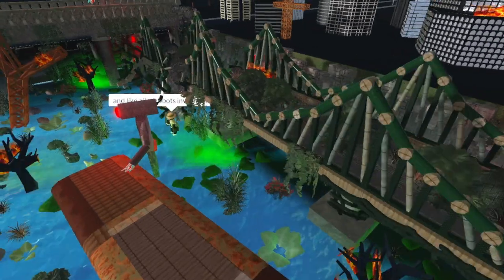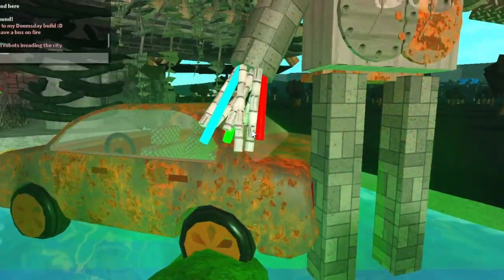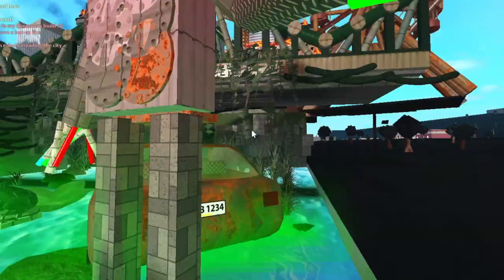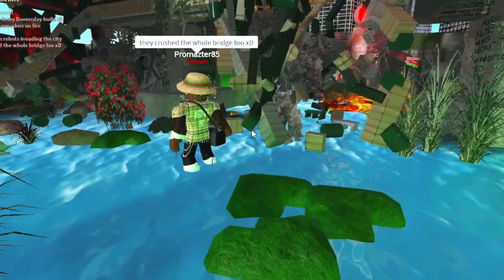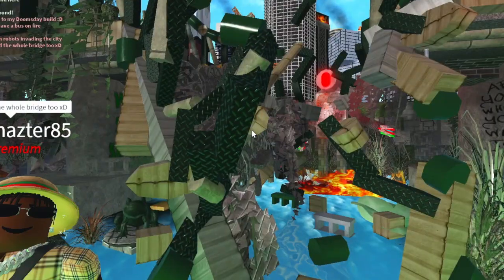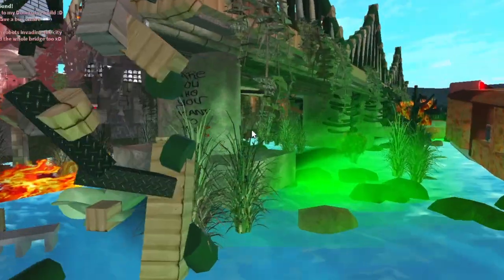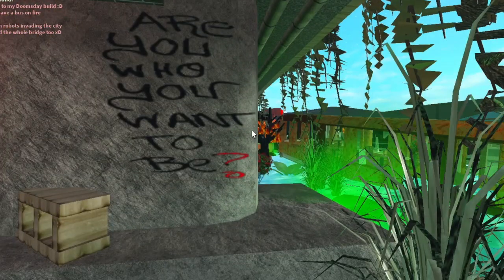Alien robots are invading the city! Oh my gosh, so there's one here, one there, one up there, and another one right here. You've got all the cords and wires coming out of them — that's really impressive. Got frogs — the frogs survived apparently, the only survivors! They crushed the whole bridge too. Oh no, dang, look at that — this is really really cool.